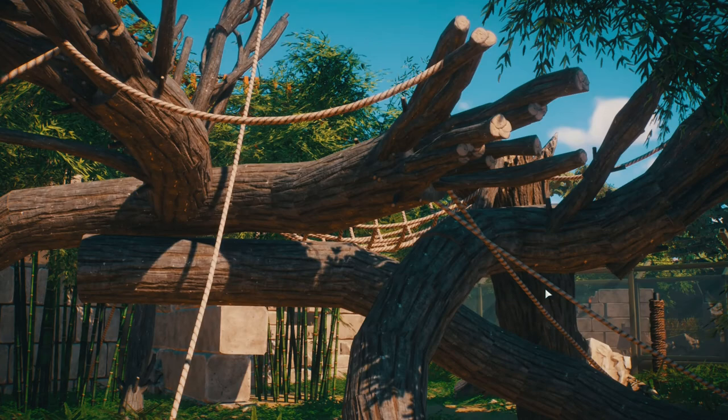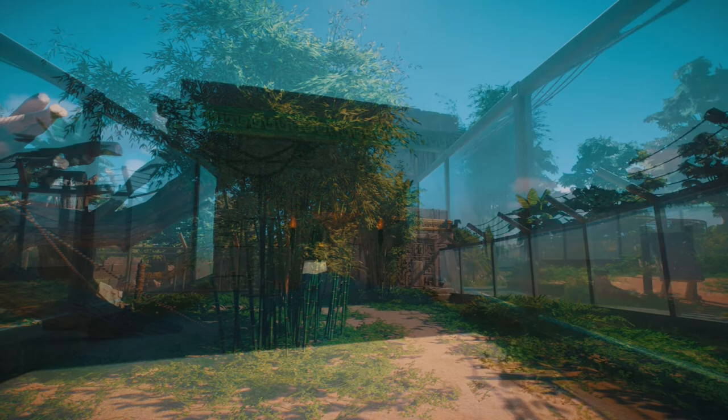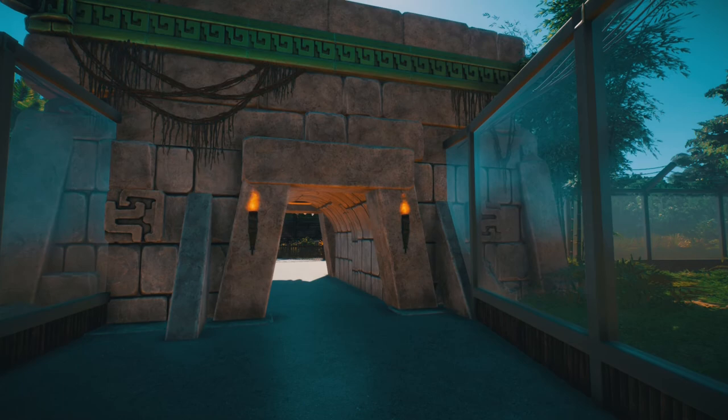I really like this — I think it's just a load of small logs stuck together to get this twisted effect. And some nice custom anti-climb barriers as well. Okay, so let's move on and take a look at the next part of the park.